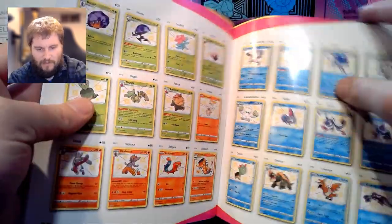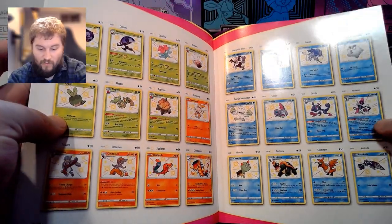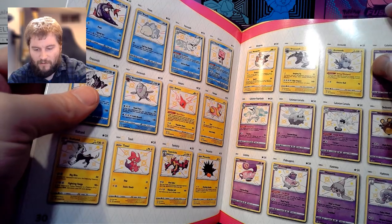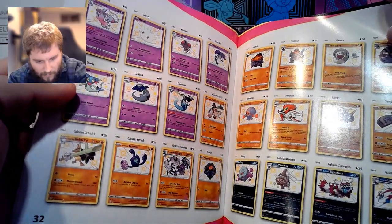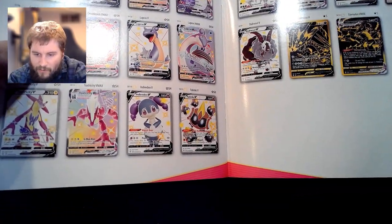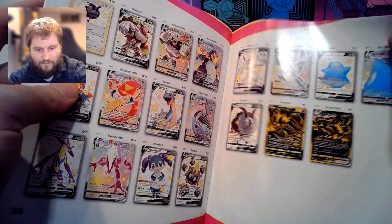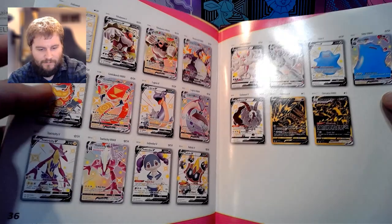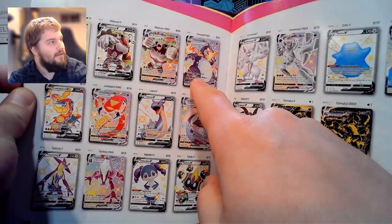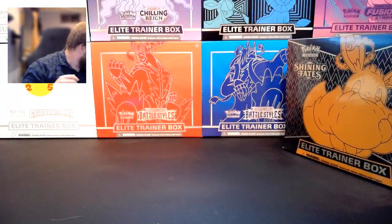And then it gets into these shiny sets, which has a fair amount as well. Looks to be about 122 in that set, so it's actually bigger, this shiny set. With that Charizard being what people look for most. So with that, let's get to it.